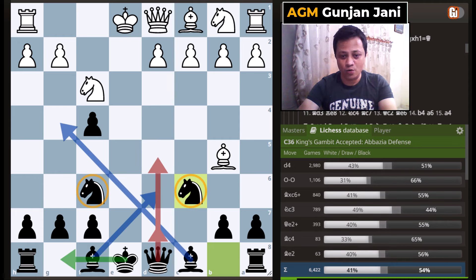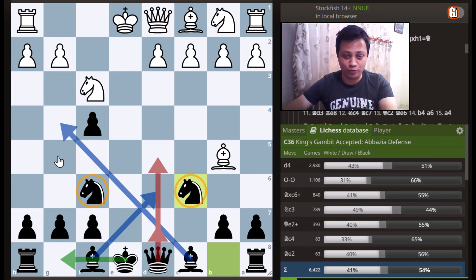Black's idea is very simple. In the majority of cases, you want to play bishop to d6, protecting the pawn, followed up with bishop to g4, pinning down the knight. Then depending on the circumstances, you can castle on the kingside and later throw your g-pawn up the board.